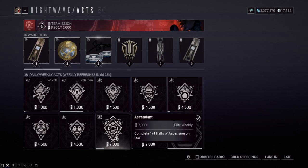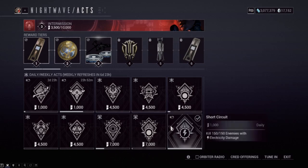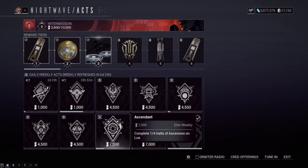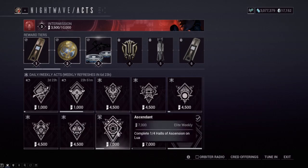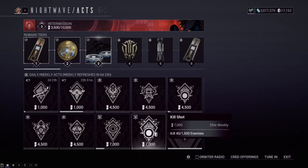Our two elite weeklies are: Ascendant - complete four halls of ascension on Lua, and Kill Shots - kill 1500 enemies total throughout the week. A lot of these you can cross-progress: you could do a sabotage fissure since there's an 'open three relics' weekly, do a mobile defense fissure, or do a mobile defense Lua mission and get the ascension halls while you're there. The 500 kill weekly and the 1500 kill elite weekly also stack together - it's a very easy Nightwave week.